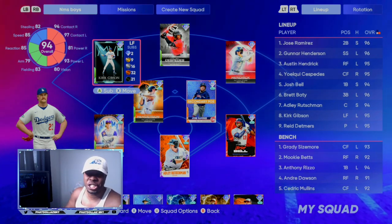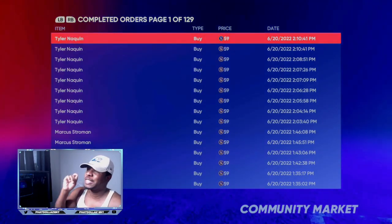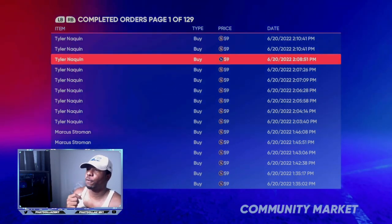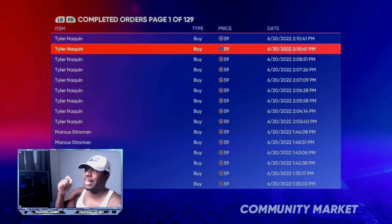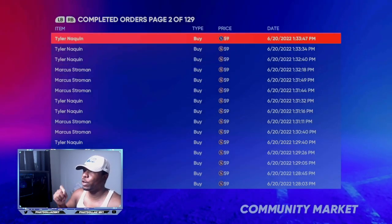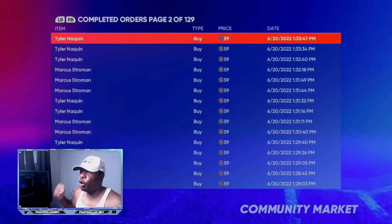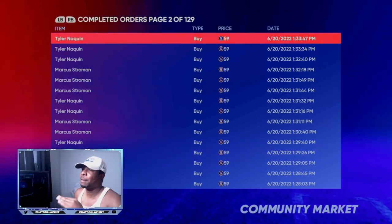Let's get into the breakdown. If we take a look at my completed orders right now, you can see exactly what I've been doing — I've been getting a lot of cards for under 60 stubs. If you come all the way down you can see Marcus Stroman, Tyler Naquin — cards that you are able to go ahead and complete. Page after page I've been doing this over and over, aiming to make an easy 100,000 to 250,000 extra stubs. I'm going to always make between 75 and 100 gold packs.